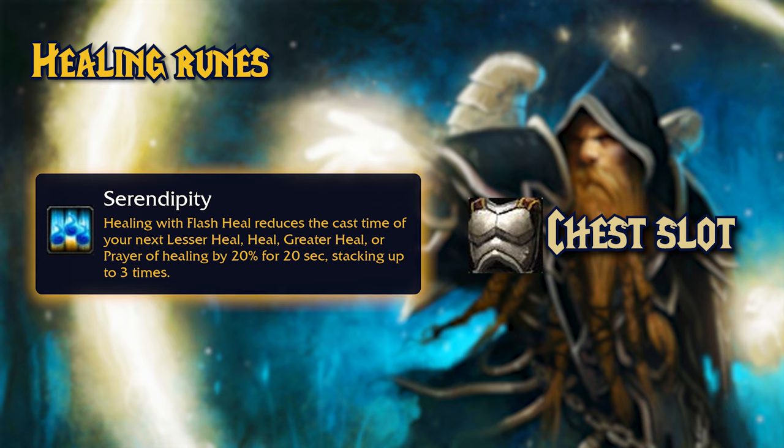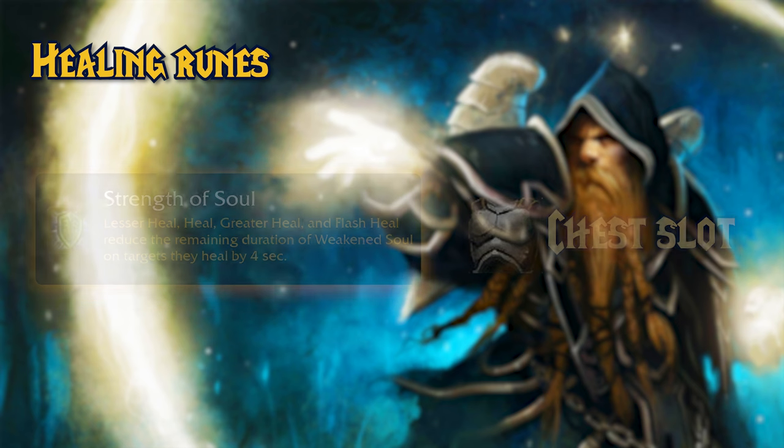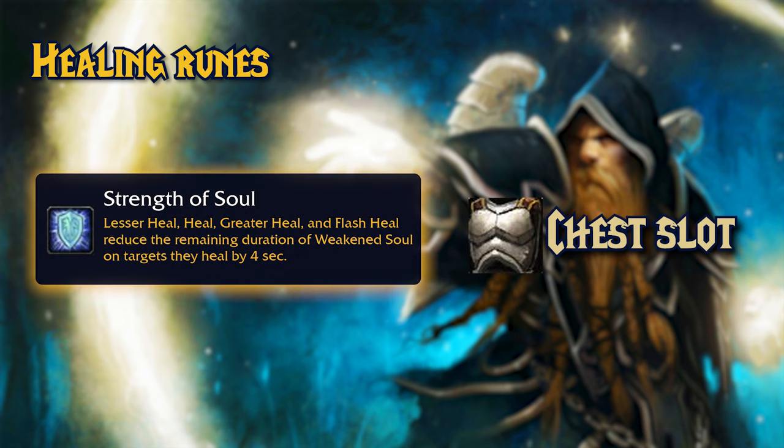I'm concerned about the mana consumption, though. And the last rune is Strength of Soul. You can engrave this rune on your chest. Lesser Heal, Heal, Greater Heal, and Flash Heal reduce the remaining duration of Weakened Soul on targets they heal by 4 seconds. Basically, this means you will be able to reapply shields to a target much faster. I don't know if Warrior and Druid tanks will like getting shields constantly because of the rage, though Warriors do get some rage generation runes.